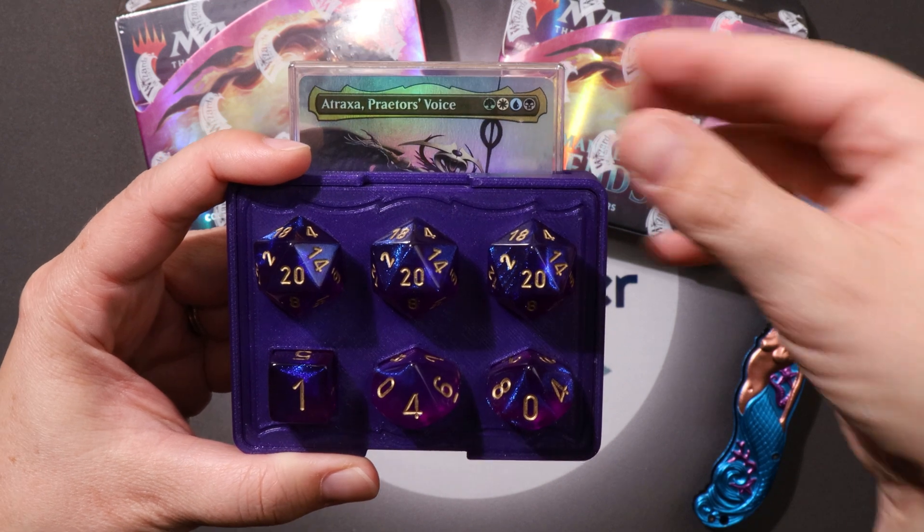Oh foil — a Braids instant! Alaru. Opposition Agent in foil — oh, beautiful. Very nice. Burnished Hart — a whole pack, Preacher in the same pack, full art. Nice. That's a good pack to get — we'll take that all day, every day. And Muldrotha to go with it — dang, that was a sweet pack.